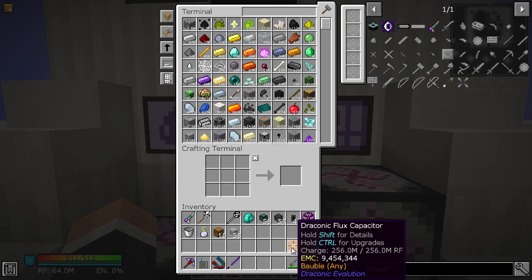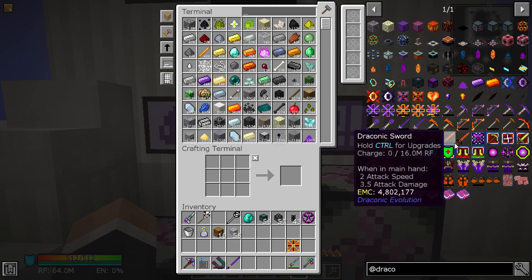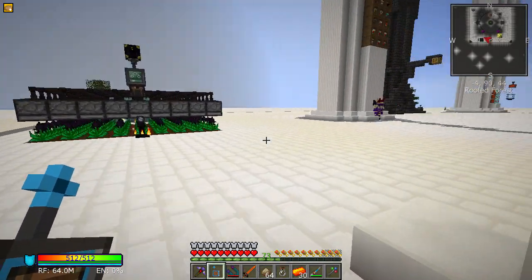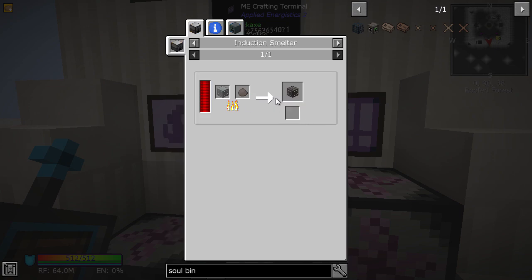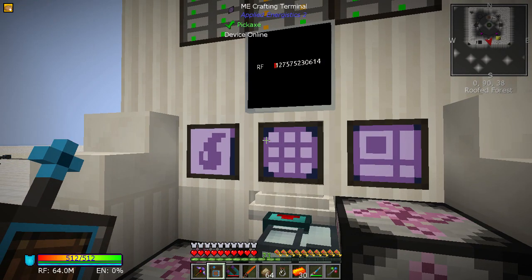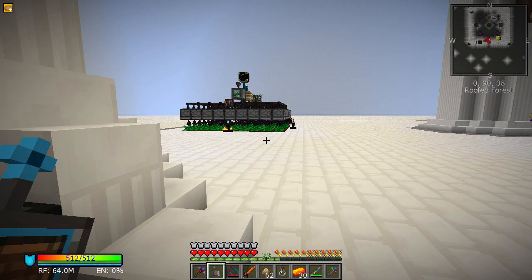I'm sort of interested in attempting to kill the Chaos Chicken — that's the only thing we need from here. It spawns by dropping a Dragon Egg on a ring of obsidian with a diamond block in the middle, then use the Chicken Stick to destroy the chicken's shield. It is quite hard — you need flux capacitors to keep your shields intact. I'm tempted, but I'd need to soulbound everything first.